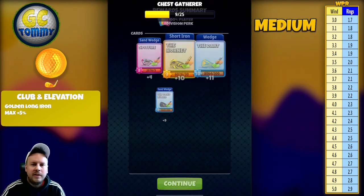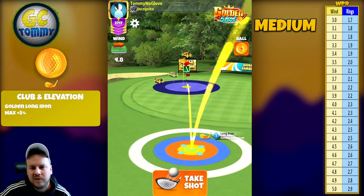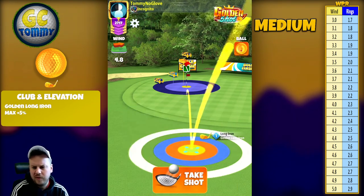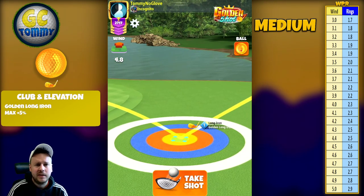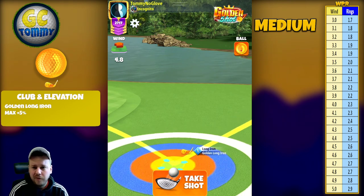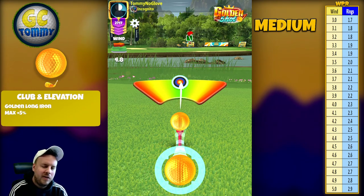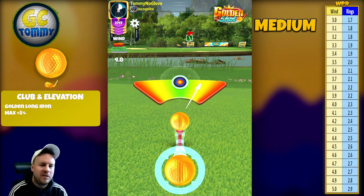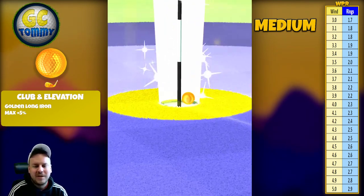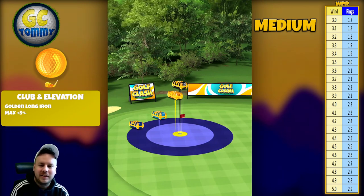Let's see what's in the fire chest — some Spitfire cards but also some Kingmakers. Wind coming left to right with crosswind and a little tailwind. The reason I'm only showing four videos is because this type of Golden Shot is pretty self-explanatory — it looks the same from every angle in terms of setup; it's just different spins. 4.8 miles per hour is 2.7 rings. Center the ball, hit perfect — and we take a swirly in for another hole-in-one! Let's see the Onyx chest.